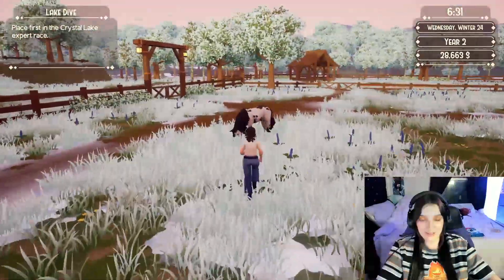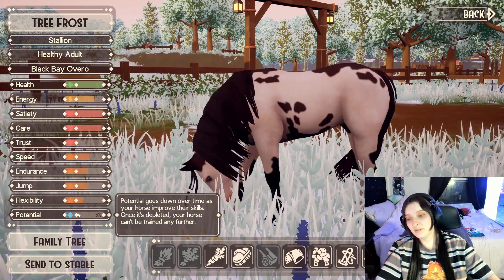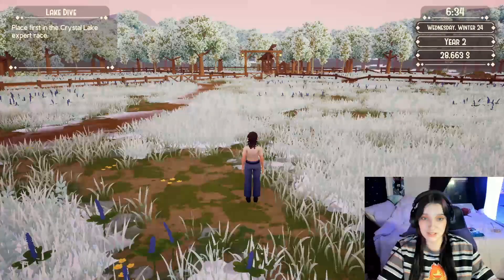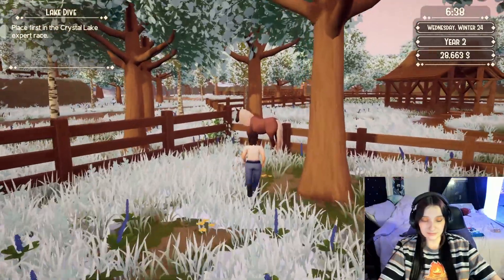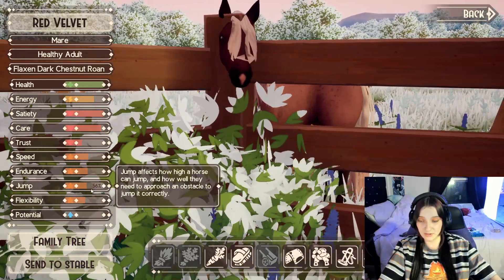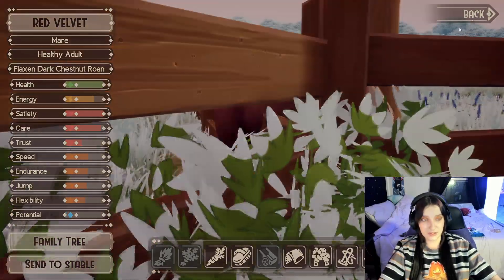I'm gonna take this boy here and show you guys — he has five percent left. Oh wait, it was flexibility I wanted to up. Flexibility takes so long on this guy, never mind. I found out there's not a training area for flexibility, which I really wanted, but I couldn't find it in the store. So we'll take her out instead and show you guys on her because she still has five percent left, and I wanted to put it into her jump. Maybe one endurance too, but endurance is easy. Let me hop on her, brush her up, and then we'll head out.